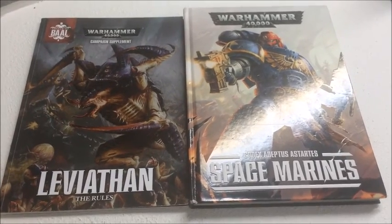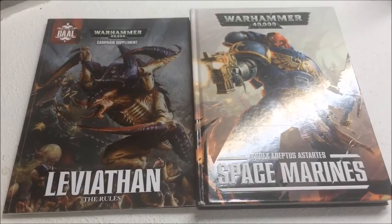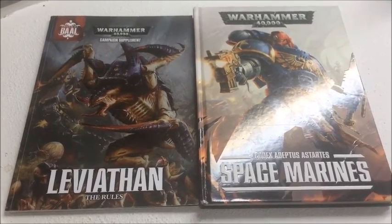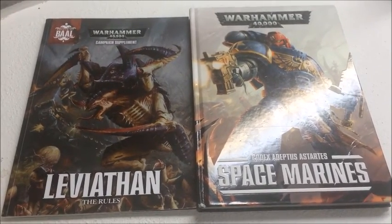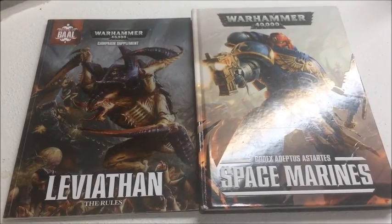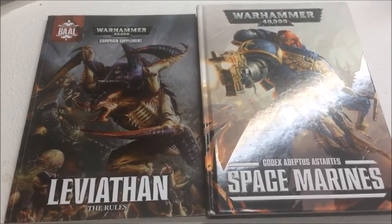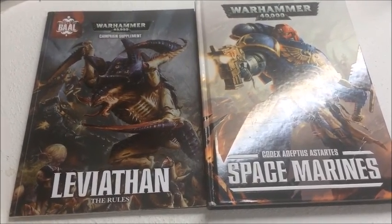It's going to be a 1750 point Maelstrom of War mission and we've rolled up Contact Loss, so it's the one where you can steal each other's objectives. I'll be using my Salamanders - the list is the one I used in my recent Space Marines list building video. And Sam's going to be using his Tyranids with the Leviathan supplement. He's got a few new things he wants to try out tonight.